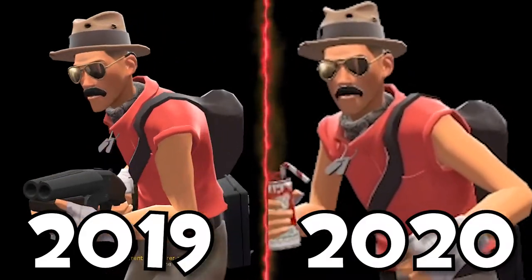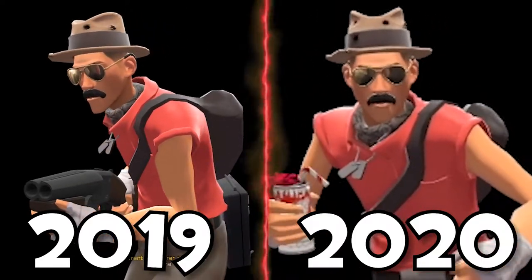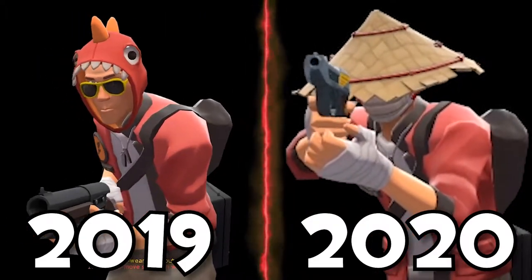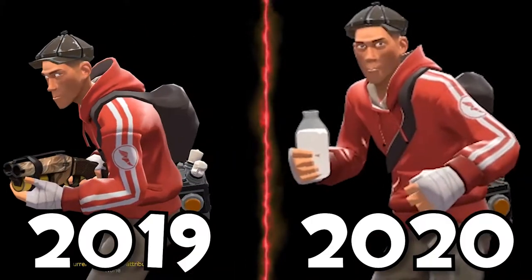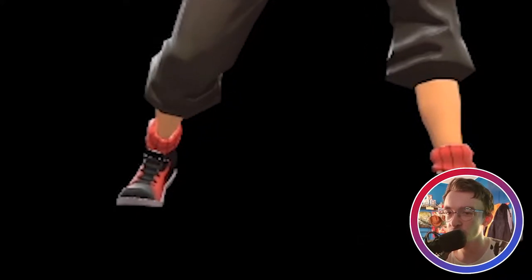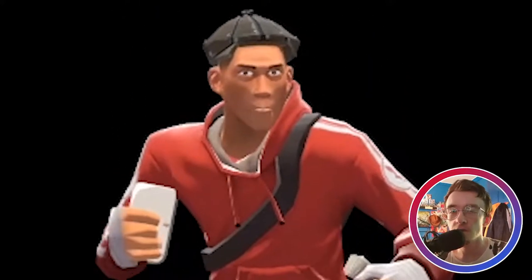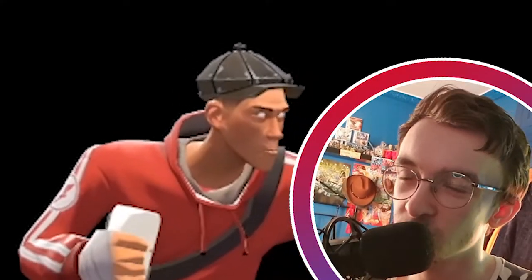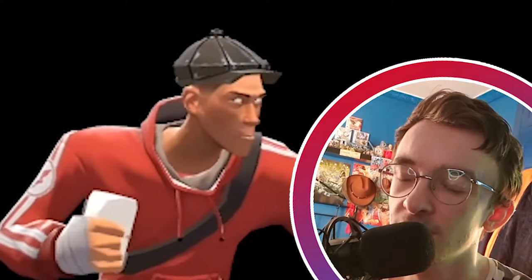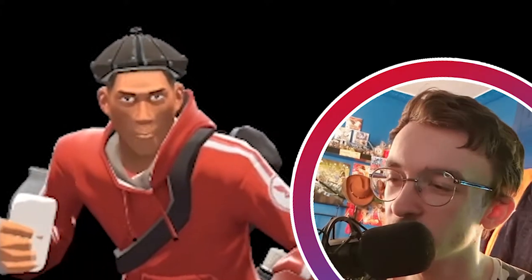Loadout B used to be my main Scout loadout but I've since changed it to loadout A. Loadout C I occasionally use. And finally my MVM loadout — D slot is always MVM. That features the Hot Heels, the Yeet Oiled Baker Boy, and the Weight Room Warmer. My MVM loadouts have a little story behind them — I try to make them fit a theme and include one robo cosmetic in the loadout if it works.